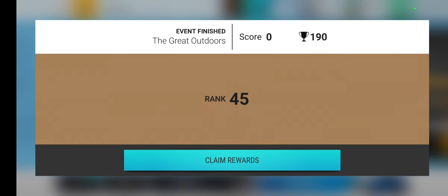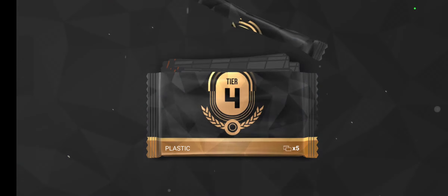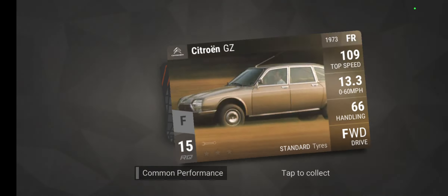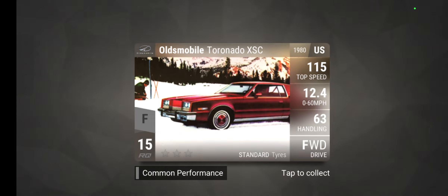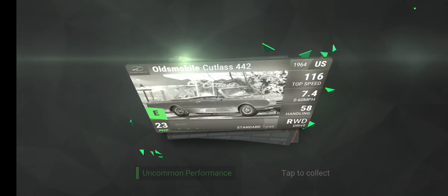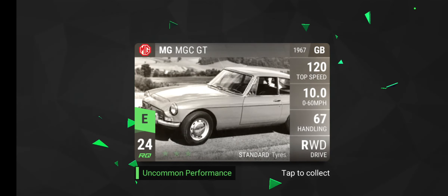Now we have one event which we won't get that good of a pack from, but plastic - you gotta love plastic. We got a Citroen GZ, Ultimobile Tornado XSC, Brastel Arnold Bristol, Ultimobile Cutlass 442, and an MG MGC GT.